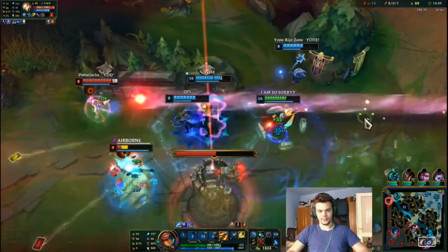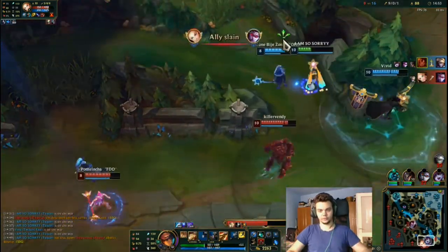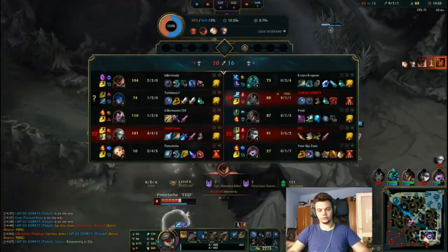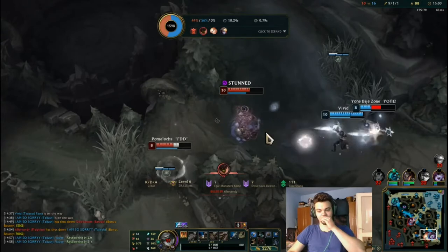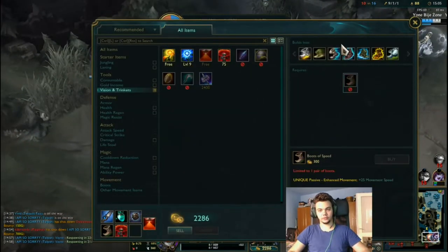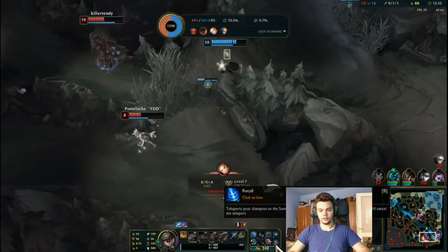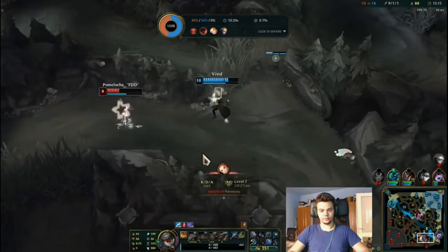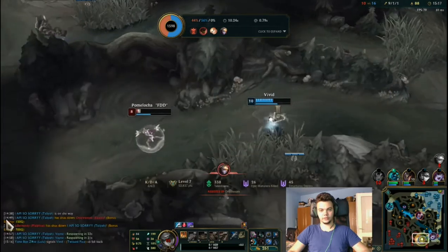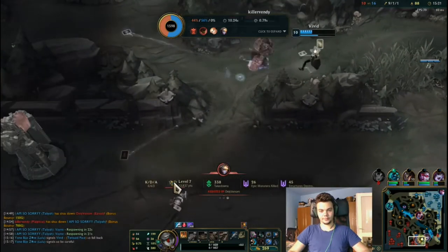We got the objective! Problem is Vayne committed too much and it was pointless. But the good thing is I did not waste my flash on that. Malphite can get kills — I don't mind it. I'm going to get the Needlessly Large Rod here. That's very close — I think he would still catch her, to be honest.